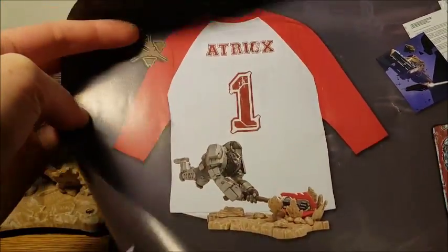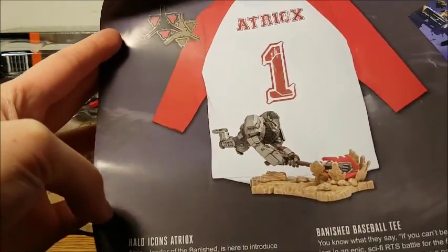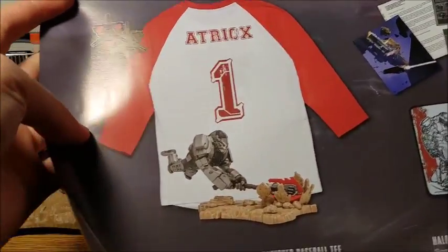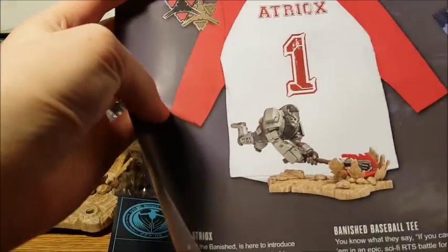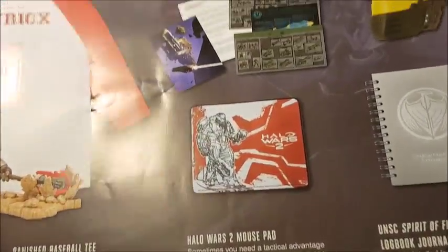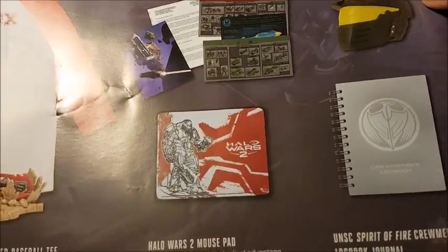Here's a look at the poster on the back — there's a rec pack on the side so I'm not gonna show you. So first you get your Banished pin, your Halo Icons Atriox figure, your baseball tee, the data job files, your mouse pad, your stress ball, and your journal.